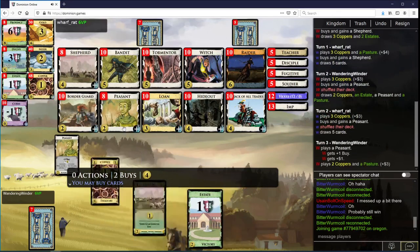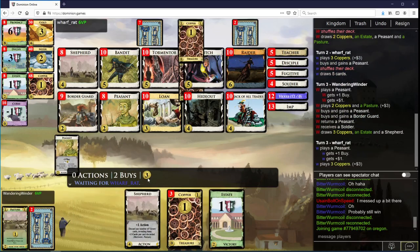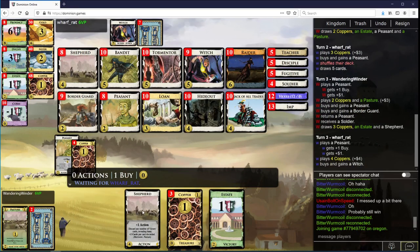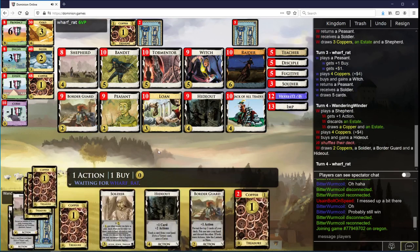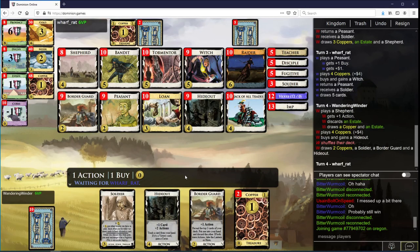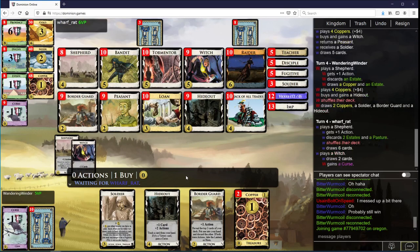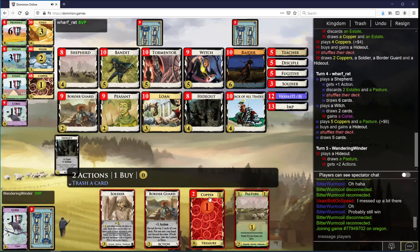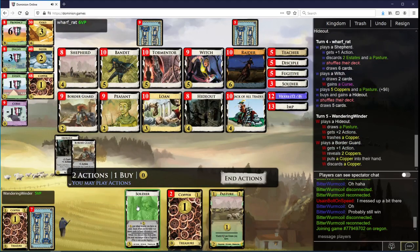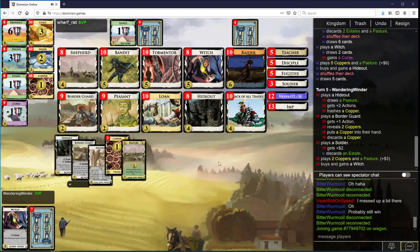Now I probably want another Peasant, and let's get a Border Guard — I don't want too many terminals. This isn't so bad; you're getting a Witch here. I'm just going to get a Hideout. I'm going to lead on the Hideout because I have the card in hand I want to trash anyway. And this helps inform what I'm doing here, which is going to be getting a Witch.